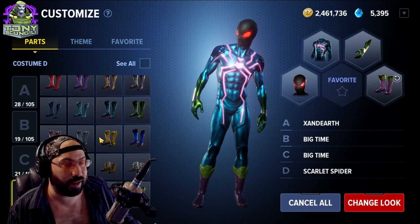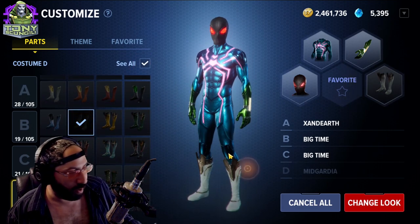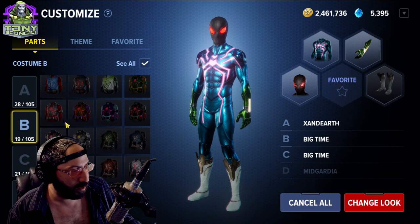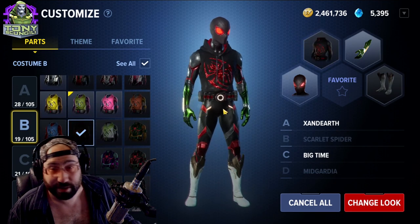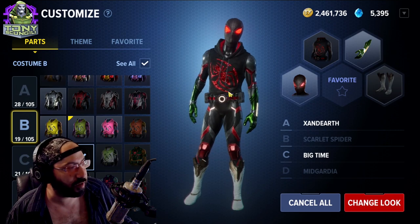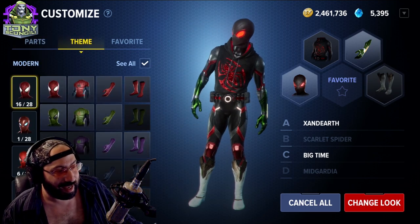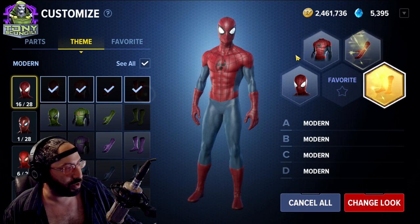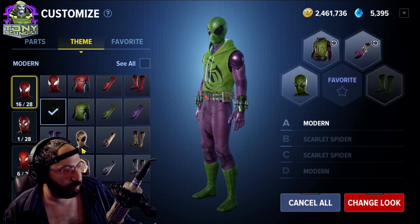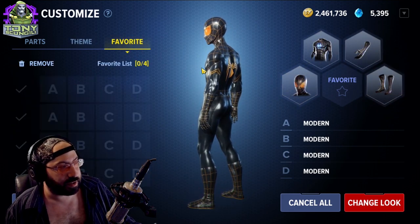You can click 'See All' to see appearances you're missing. Personally for Spider-Man I re-roll the Scarlet Spider every chance I get hoping to get a specific costume I like. They have completed themes here for you to save, including the standard issue Spider-Man look.